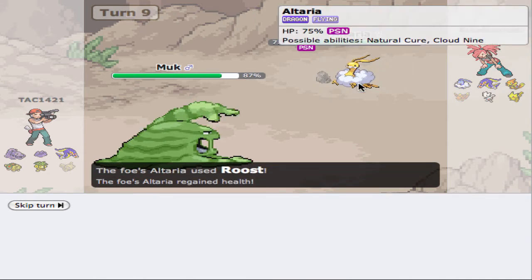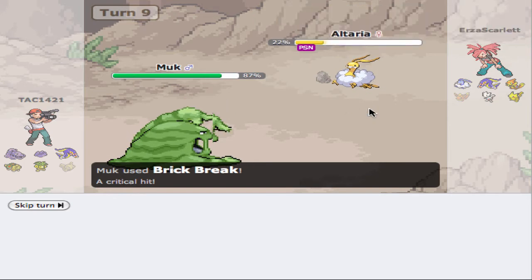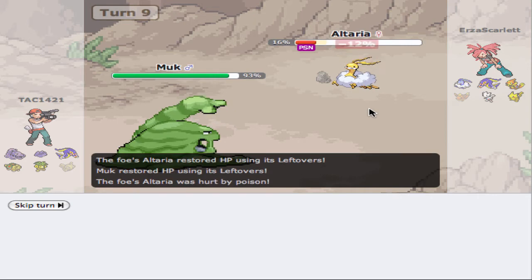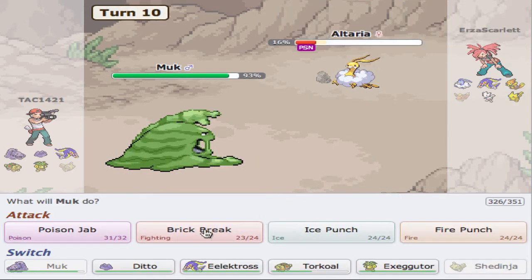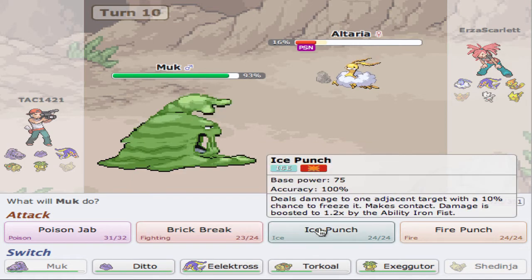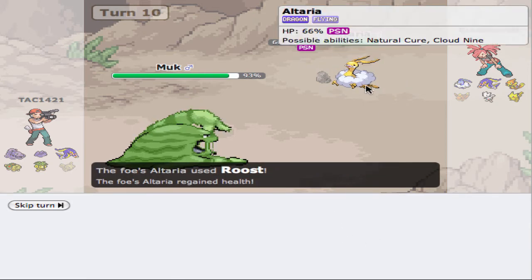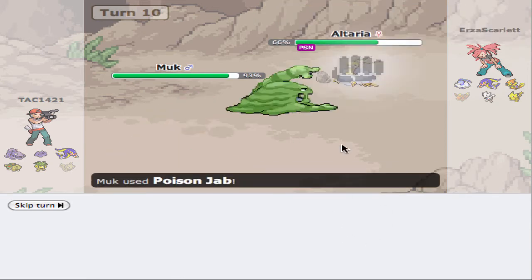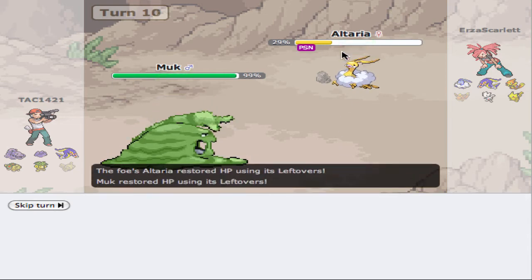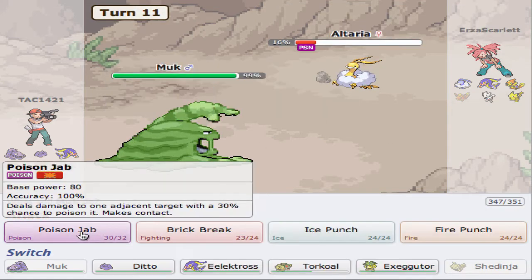He's going to Roost — I'm really okay with that, to be honest. That's going to get a crit. If he's going to stay in, I might as well just Ice Punch. But he can't really do anything to us, so I think I'll just keep Brick Breaking — actually, Poison Jab is probably the way to go. We're going to knock him out regardless. Poison should knock him out — actually, he has Leftovers, so never mind. We're just going to continue to Poison Jab.